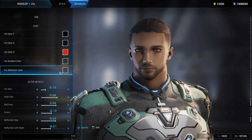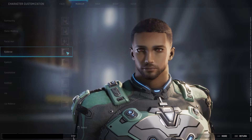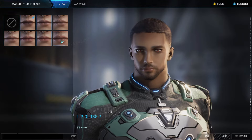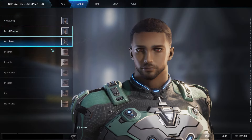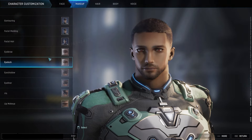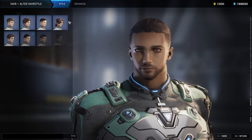All right, alter details — eyeshadow, iris, lip makeup. I'm gonna put some glitter — some lip gloss, it's popping! Lip gloss is popping. Let's see the lip color. Okay, all right — so that's makeup. We also have face makeup and hair styles.